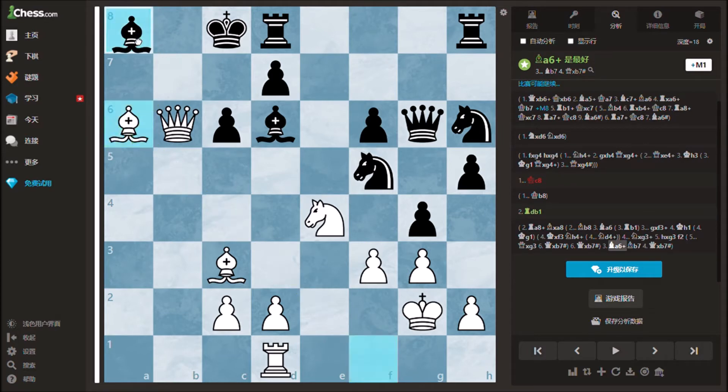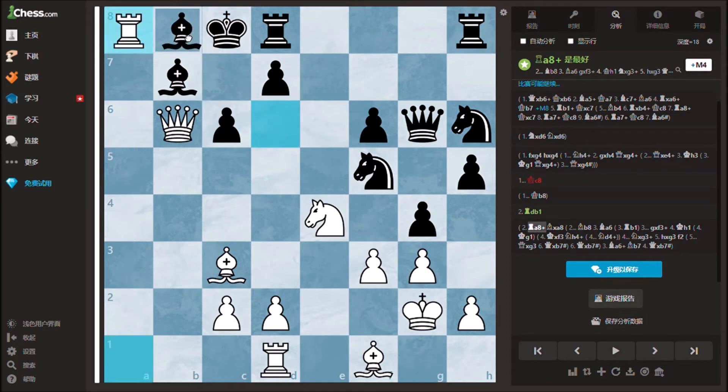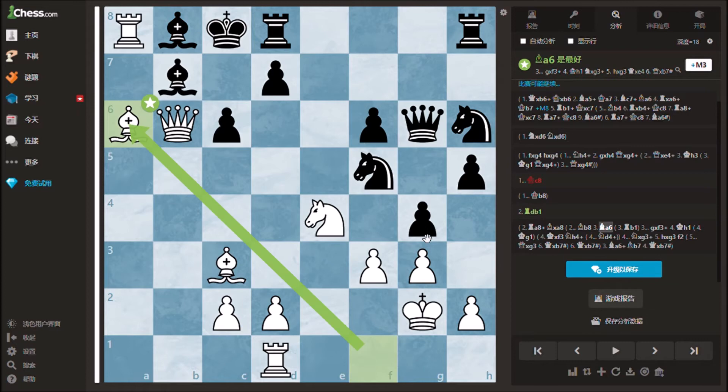After the only legal move bishop b7, white can take black's bishop which results in a quick checkmate. If black blocks the check with its other bishop, white can once again play bishop a6 and the threat of mate is unstoppable.